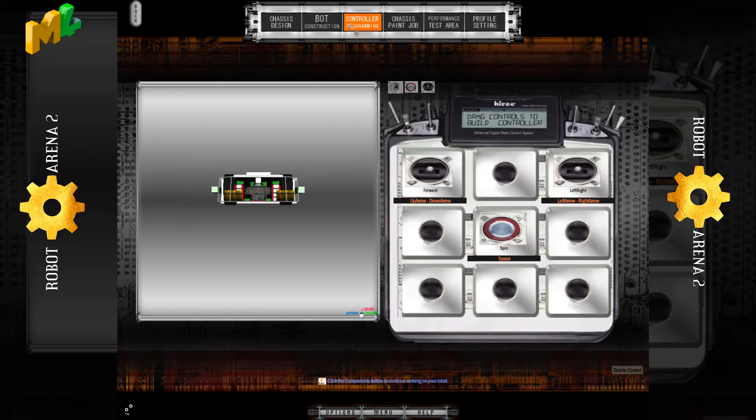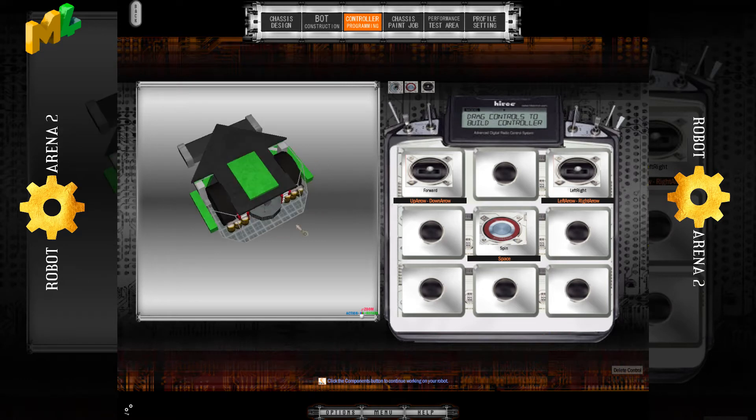So to start off with, you've built your robot, you have it how you want. You have a weapon, you have the wheels and it moves and it does damage — that's the most important thing. But you need to make sure that the computer knows how to control it.